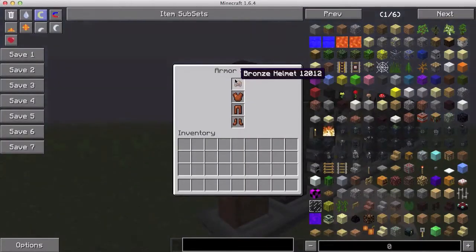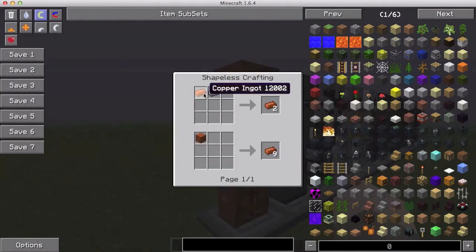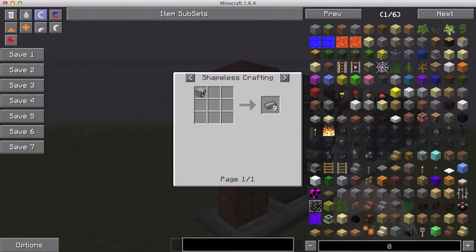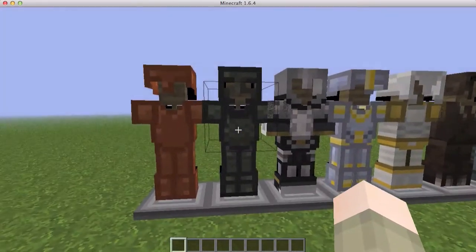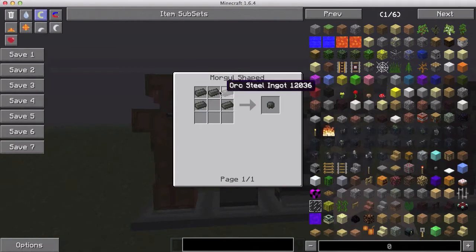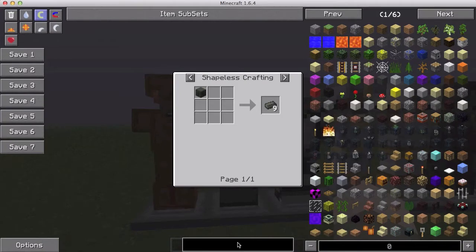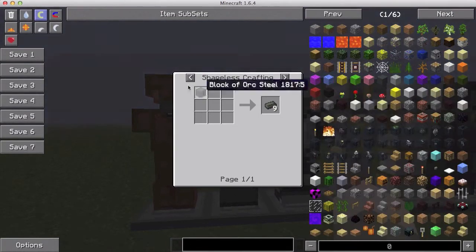First off, we have the bronze helmet and bronze armor. You craft them in the regular way: a bronze ingot is crafted by putting a copper ingot and a tin ingot together, and you get those ingots by mining them. Then we have the orc helmet, which is crafted with orc steel ingots — crafted by mining orc steel ore.